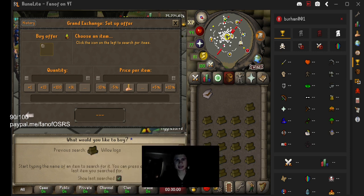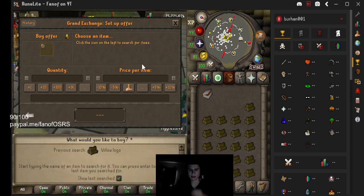There's a new update adding percentages to OSRS GE offers. As you can see right here in the price per item, it used to have just a five percent increment — I changed it to ten percent here. If you want to change it, just click right here.